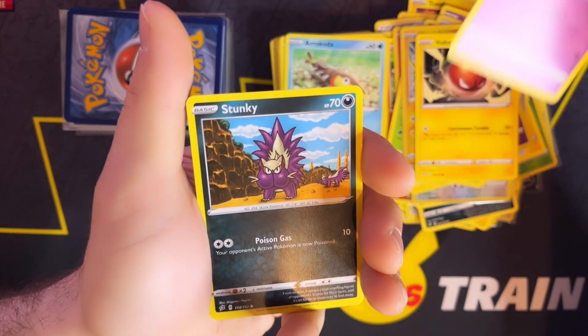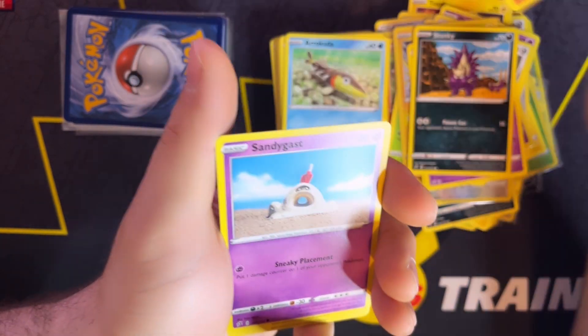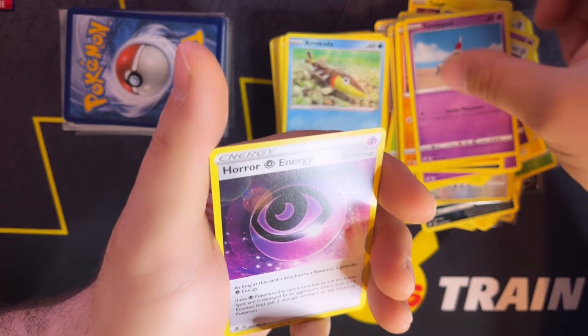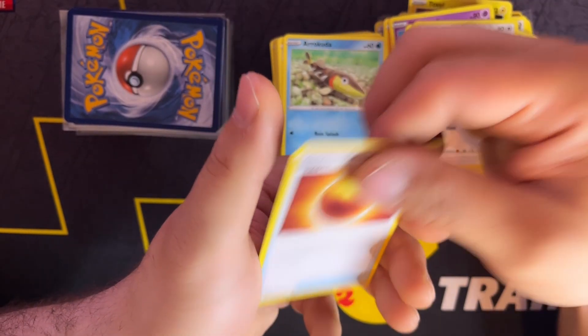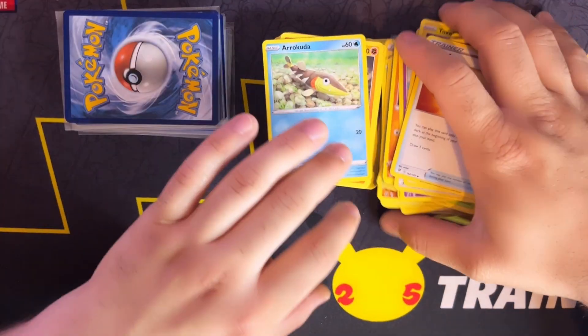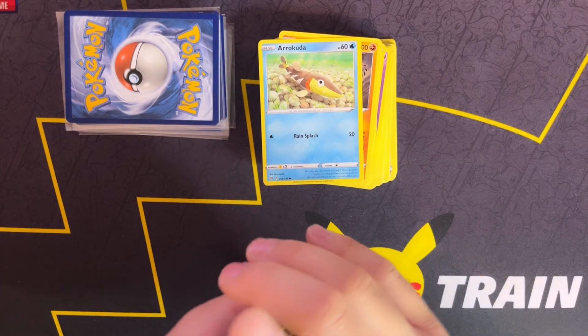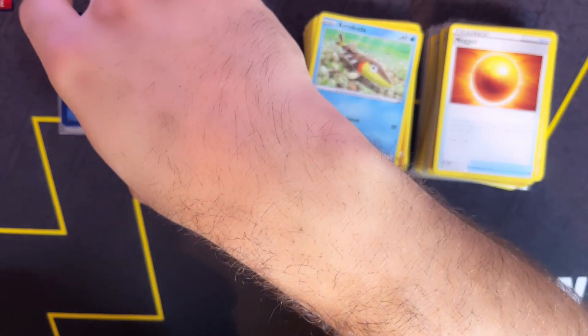Voltorb, Clefairy, Stunky, Rolycoly, Sandygast, Horror Energy, Tranquil, and a Nugget — very nice. Halfway there, halfway to go. I kind of stacked the normal ones on top — doesn't matter, I'll sort them out later.